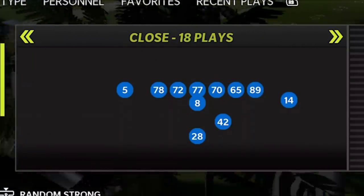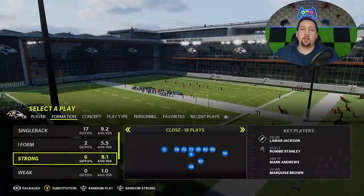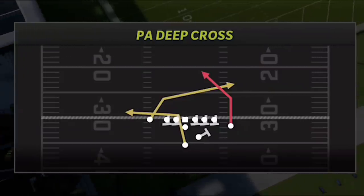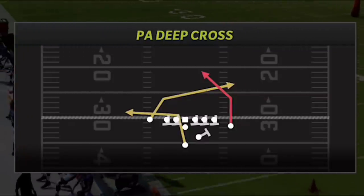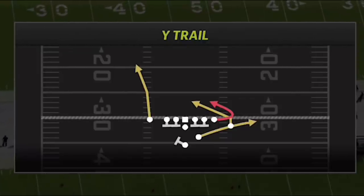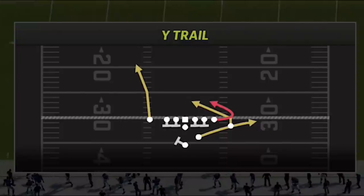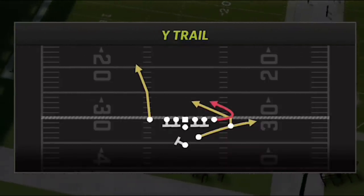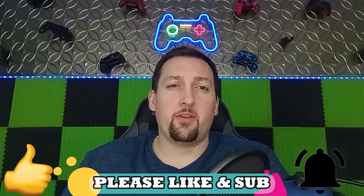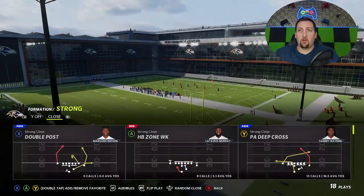The formation itself is the Strong Close. This formation was one of the meta offensive formations last year and it still has a ton of great running and passing plays. The two plays I'm going to show today are the PA Deep Cross — this one's probably the best play, you can home run just about every single defense in the game — and then the Wide Trail. The Wide Trail is a little more rare; the PA Deep Cross is in a lot more playbooks, but the Wide Trail is one of my favorites because not a lot of people know about it. If you guys want to see a full breakdown of this offense in the future, hit the like button and let me know in the comment section.